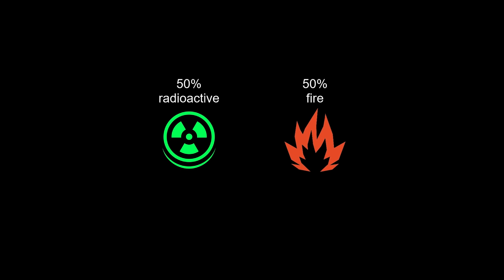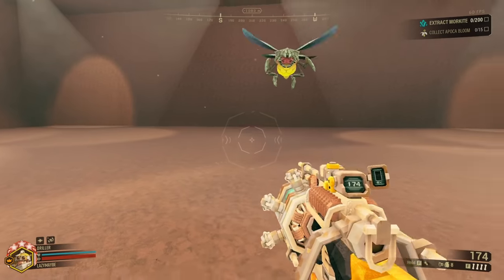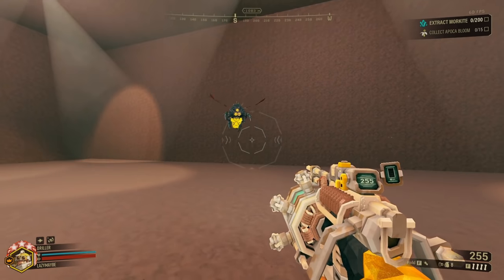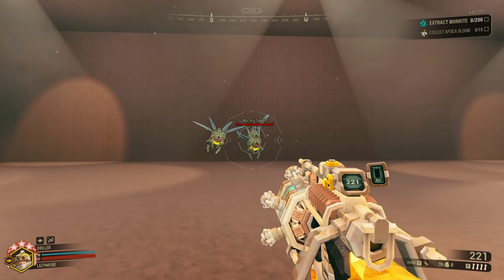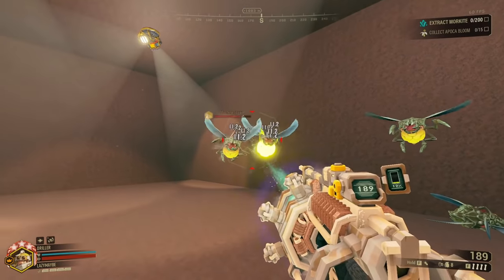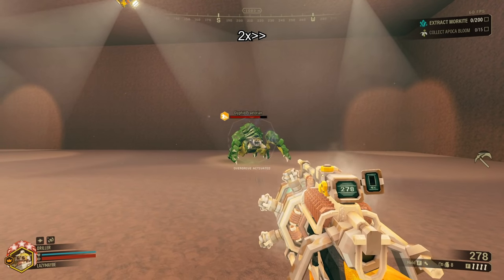This gun actually deals 50% radioactive and 50% fire damage. The 50% fire damage is more important because some enemies — notably Mactera — are weak to fire. This means the gun is actually better at clearing Mactera than you may expect, despite not being able to hit weak points. Especially when they're in groups. But it's still quite bad at killing tanky enemies.